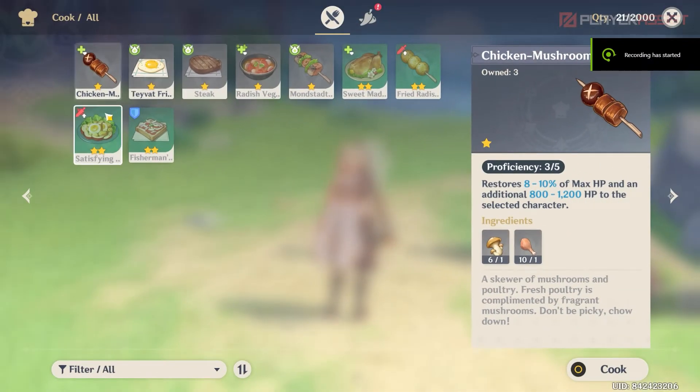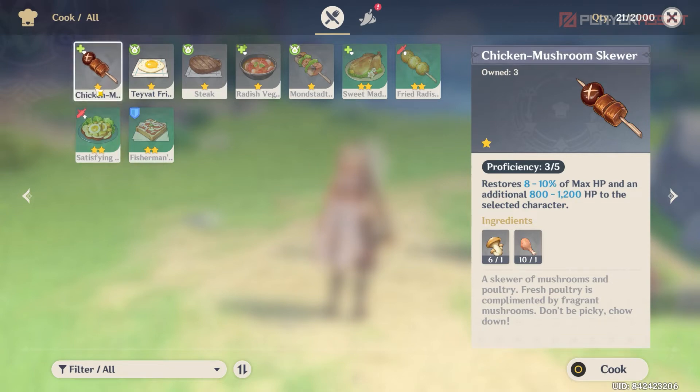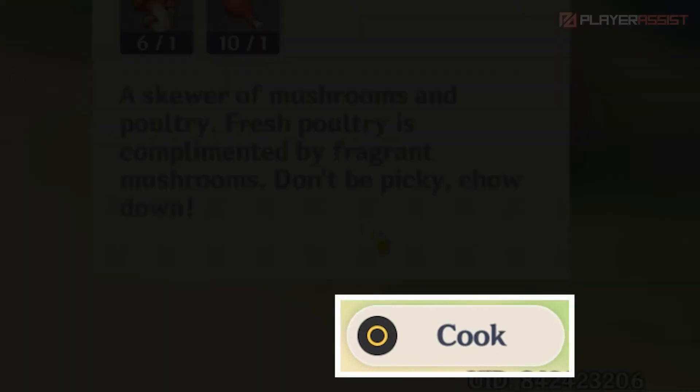Now select the dish that you want to make. While browsing, make sure that you have enough ingredients for the dish. Once you've chosen one, press cook.